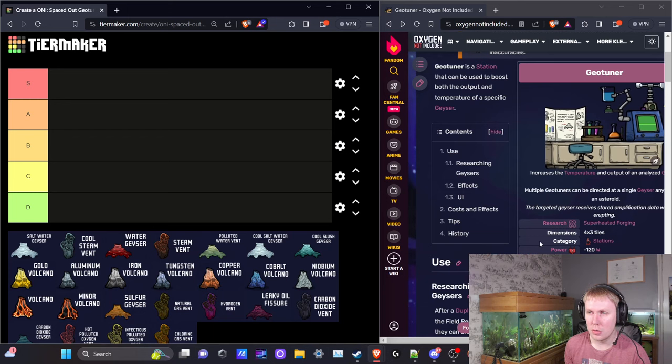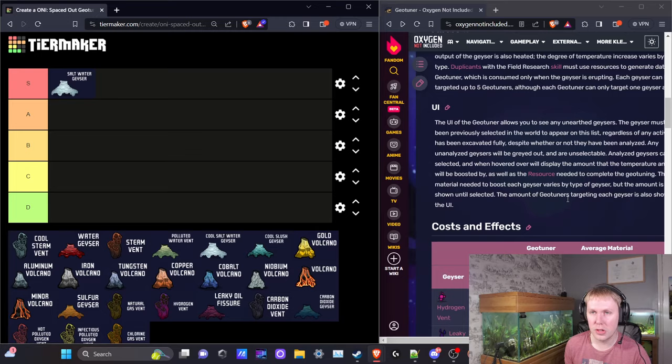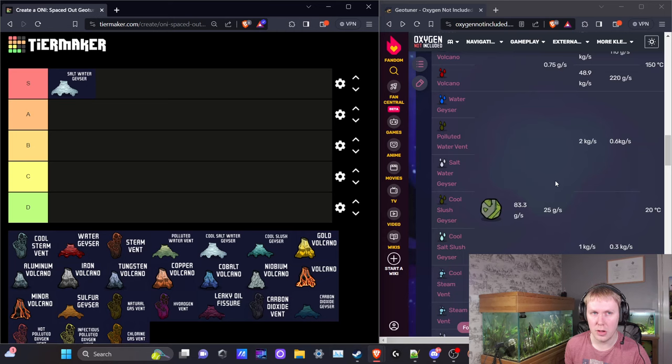The first on my tier list is the saltwater geyser — perhaps one of the best geysers to geotune and arguably the justification for using this machine. This is S tier. The saltwater geyser normally produces about 3 kilograms per second average of saltwater — 7% salt, 93% water — at 95°C. Each geotuner adds 20°C to the output temperature. With one geotuner you get 1.2 times the saltwater output coming out at 115°C as steam and salt.